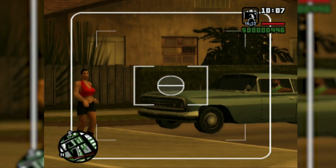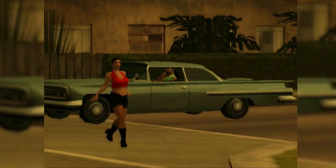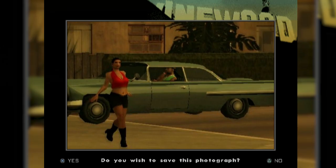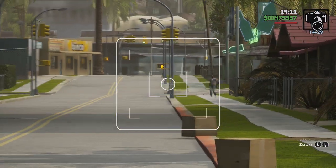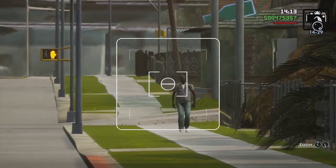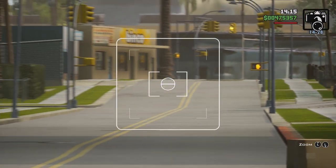The camera, an item used throughout San Andreas, no longer allows players to save snapshots to a photo gallery. Although you can easily save pictures and videos with whatever share function the system you're playing on has, this game mechanic was removed way back on the mobile version and is still nowhere to be seen.